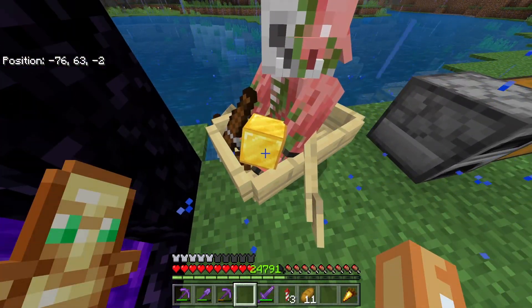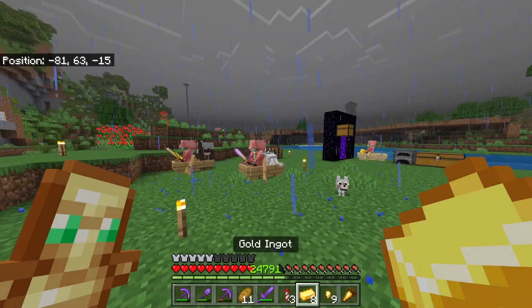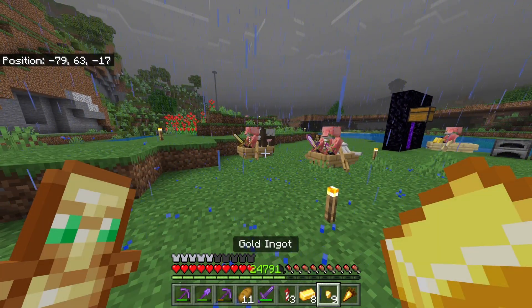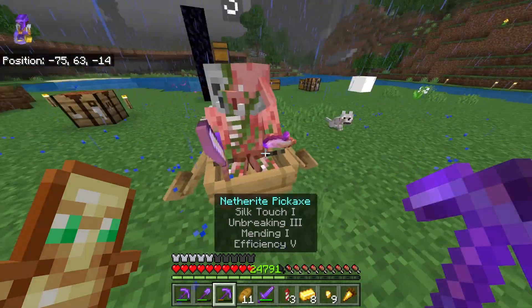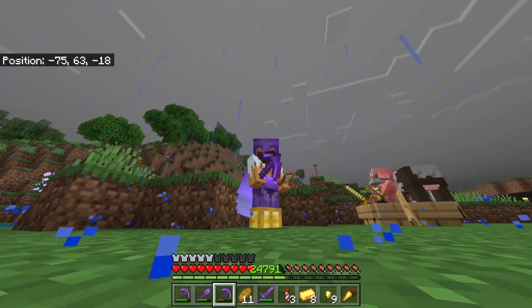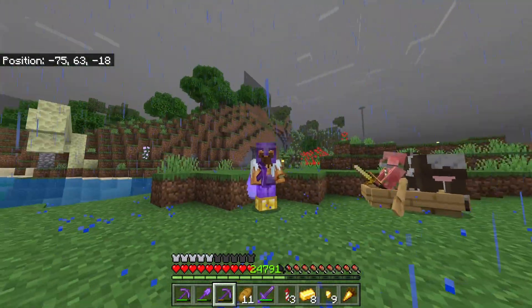And there we go — we now have a pigman that's holding a block of gold and a crossbow. I think that's pretty awesome. You could rinse and repeat this process, getting yourself a number of illegal piglins. You could get one to hold a golden ingot, a golden nugget, a golden carrot, even an enchanted golden apple, a normal golden apple, a clock — just literally anything made out of gold. Remember, you're going to want to wear some gold armor as well so the piglins don't attack you in the first place.